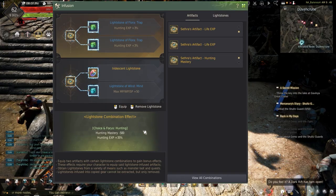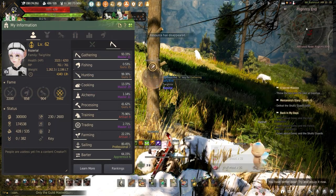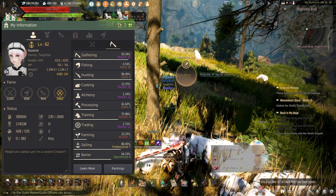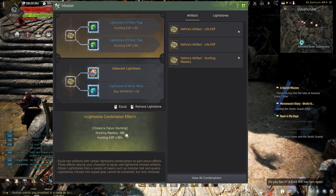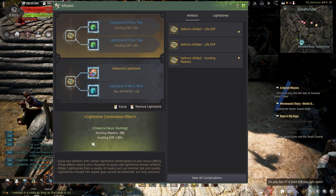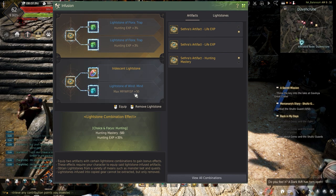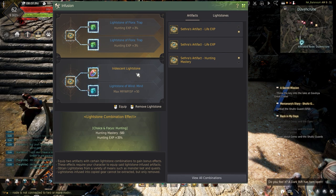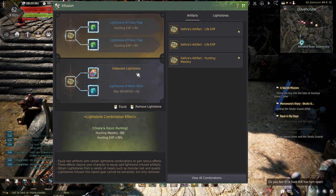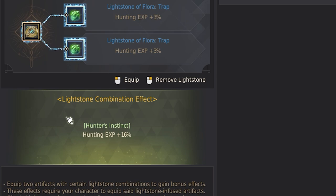Starting off the list, we have the Choice and Focus hunting combination. For hunters that want the most experience they can earn to quickly hit guru at the sacrifice of their hunting mastery, this combination comes with negative 500 hunting mastery but has a huge plus 35% hunting experience. To make this requires two trap floor lightstones, one mine wind lightstone, and finally an iridescent. Coupling the combination with two cipheral artifacts, hunting experience will increase to plus 45% hunting experience, with the lesser generic ones only increasing experience to plus 41%.